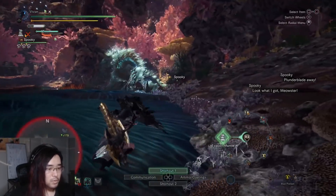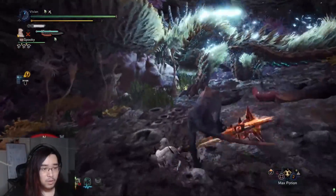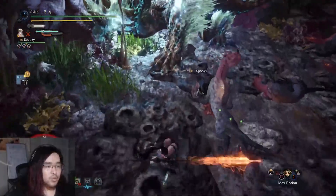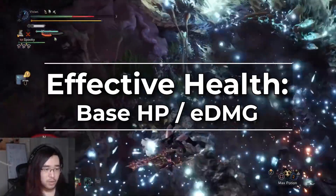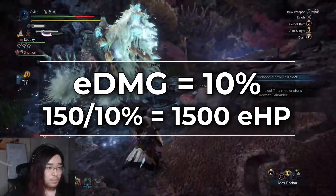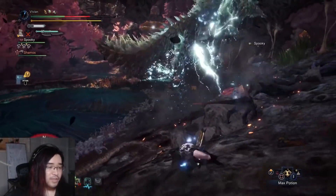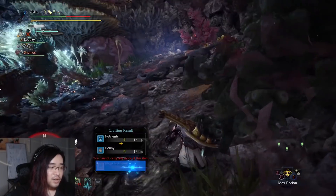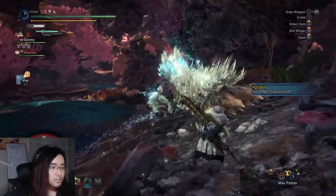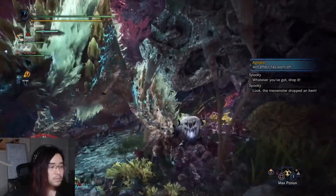Now that we understand the defense formula, let's explain what effective health is. Your base health is 100, going up to 150 once you've eaten a max potion or a meal that gave you plus 50 health — we'll use 150 as our base since that's what any hunter would realistically use. Effective health is this base amount of 150 divided by the effective damage percentage. So if we had a theoretical effective damage taken of 10%, we would have 1500 effective health. For example, if a Xeno'jiiva body slam dealt 150 damage per hit, at 10% effective damage taken it would take 10 of those hits to reach the 1500 effective health.